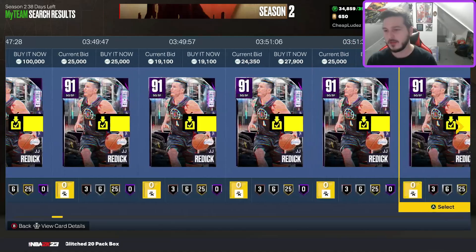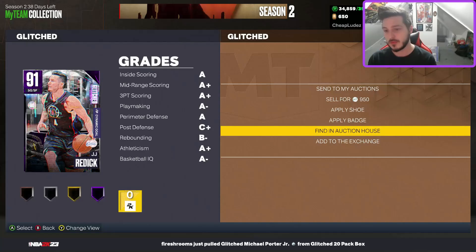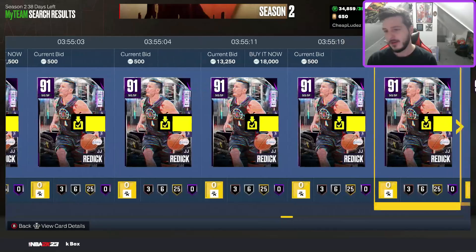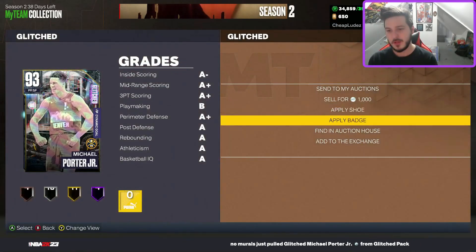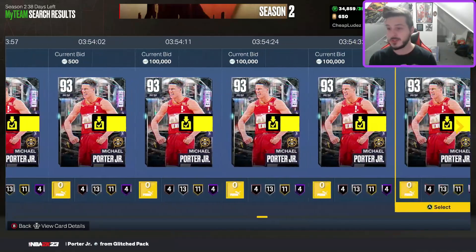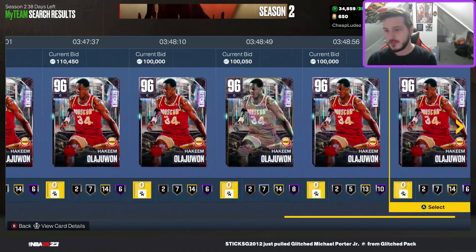JJ Reddick's price will probably settle cheap — I'd assume probably not much more expensive than the actual ruby guys, probably around 10k at the absolute most. Maybe 12k maximum. JJ Reddick is good — I'll talk about him more in-depth in a market video later. Michael Porter Jr. might be a buyout, but he might not — he could be like Cat, who was initially a buyout and then two days later was 150k. That's very possible for MPJ. Hakeem's going to be a little expensive — there are only seven of them up right now, 15 minutes after the packs dropped.